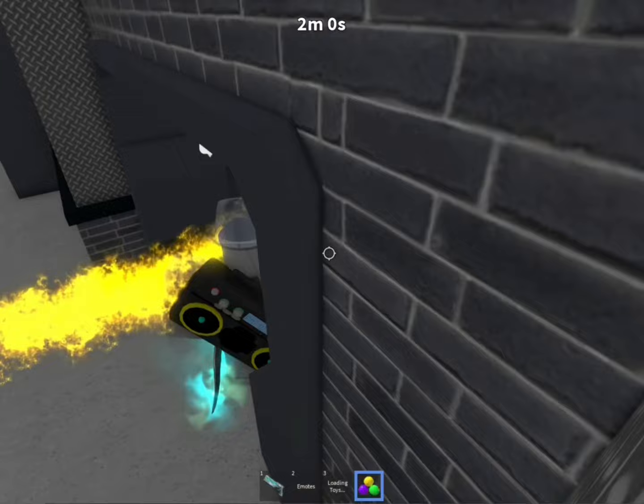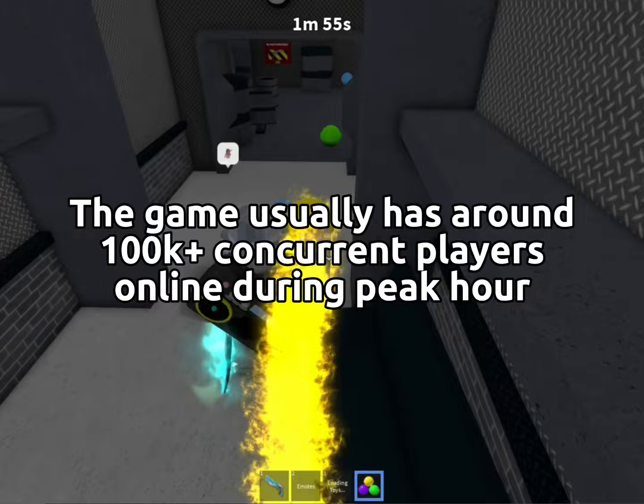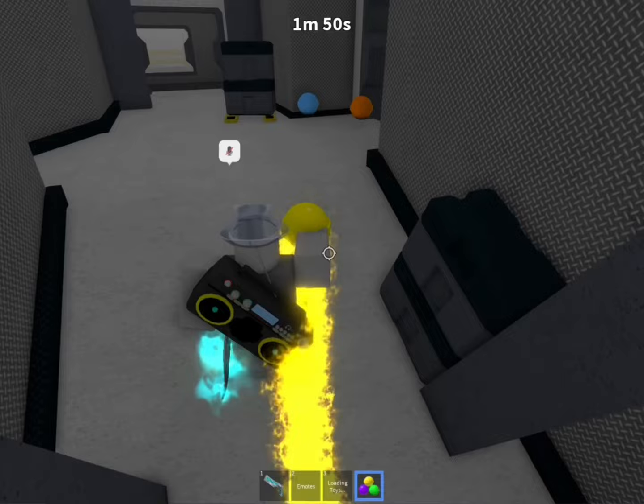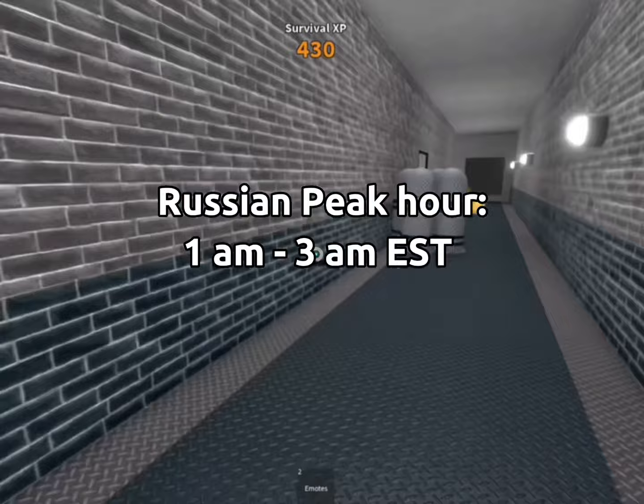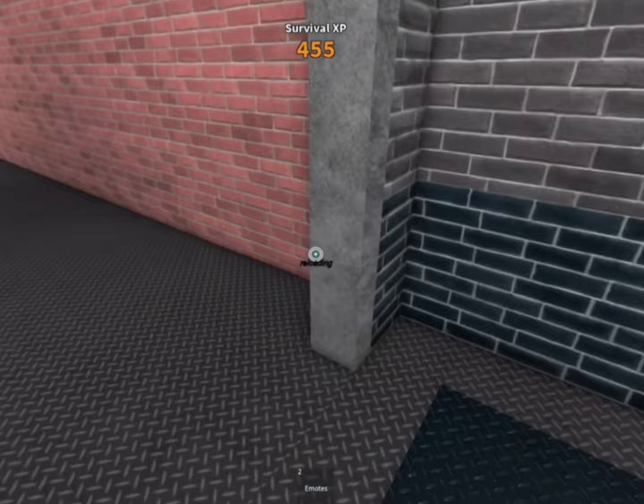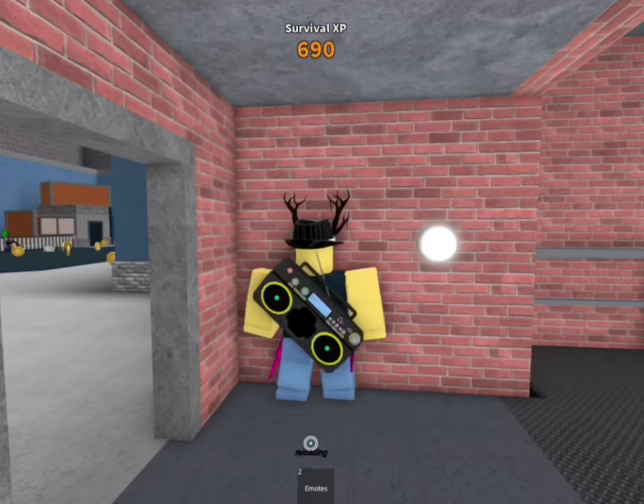Peak hour — one minute you'll be in a two-player server, and the next minute it gets instantly full. Peak hour is when MM2 gets a lot of players joining, so it's very difficult to find small servers. From my experience, there are only two types of peak hours: American peak hour and Russian peak hour. American peak hour usually runs from 11am to 2pm EST, while Russian peak hour seems to happen from 1am to 3am EST. If you plan on grinding during these times, I recommend finding a five-player server and farming there until you notice the MM2 player count drops significantly. Otherwise, it's going to be very difficult — almost impossible — to find a server.